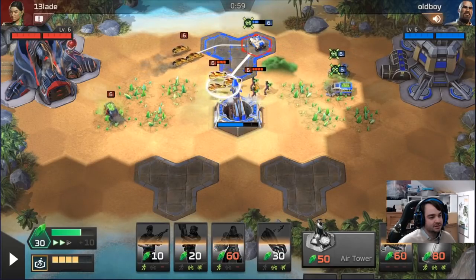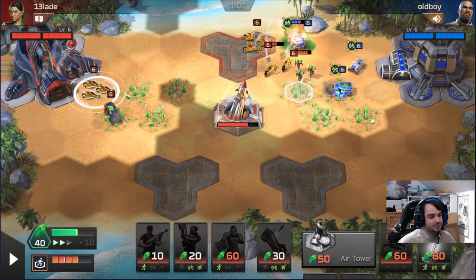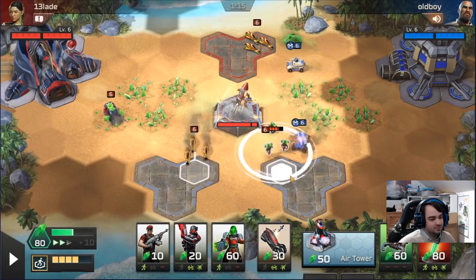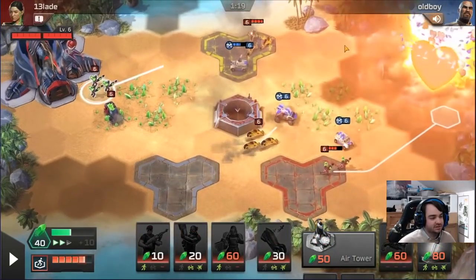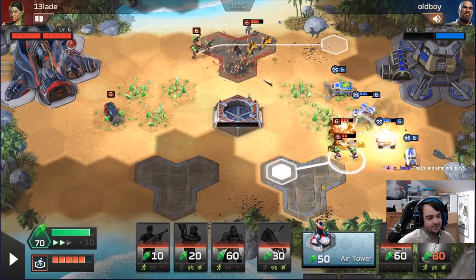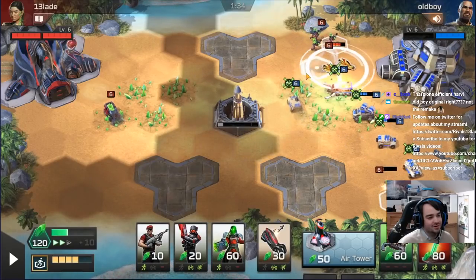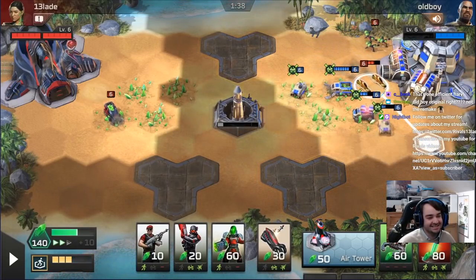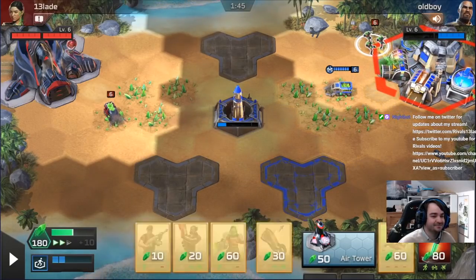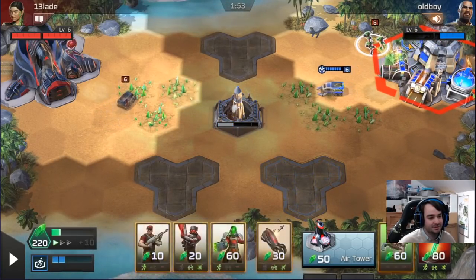There goes the rhino. He boosted the harvester by accident — feels bad Old Boy, I've been there. Go base, go go go. Send another chem around the top. He obviously knows what's happening — he's going to be focusing on this fight down here and he's not going to notice the sneaky chems around the top. Oh ho! What's up G? And now he sees — he thought he was fighting for his life, but it was all a diversionary tactic. Unlucky Old Boy. We're just going to shoot the base for a while until something pops out to try and kill us. The more damage we get on the base, the more likely we are to just kill it with the missile.